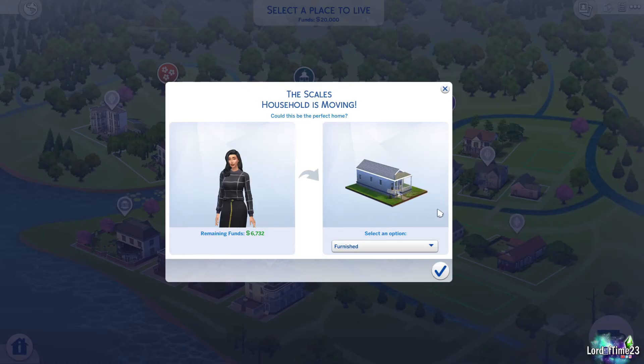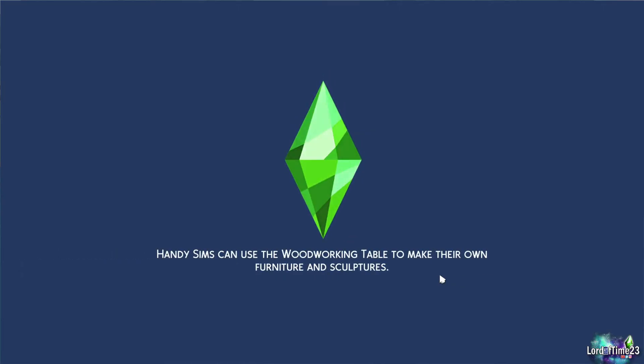We're not going to do that right now — we're just going to click this lot and hit the little moving truck icon to move in. It gives you the option to buy the lot unfurnished, which makes it cheaper so your remaining money is more and you can furnish it yourself later. I just keep it furnished — easy peasy. You can also bulldoze the lot which gives you most of your money back but it will be completely empty, so if you want to build right away you can do that. We're going to go furnished to keep things moving.